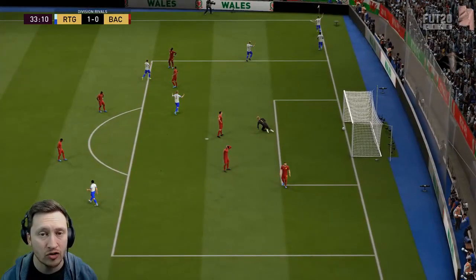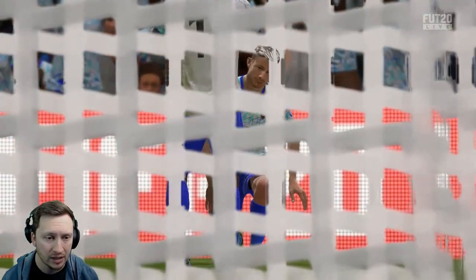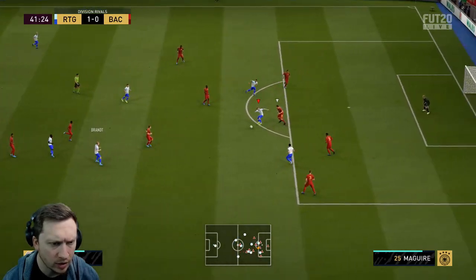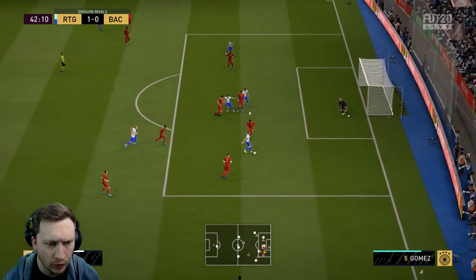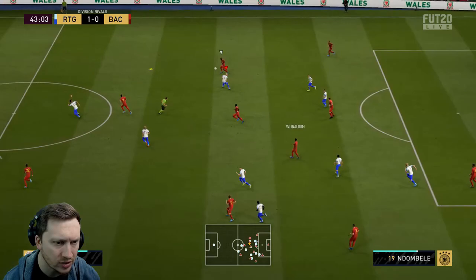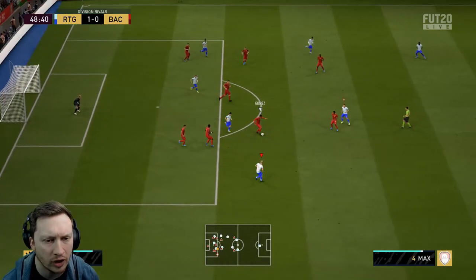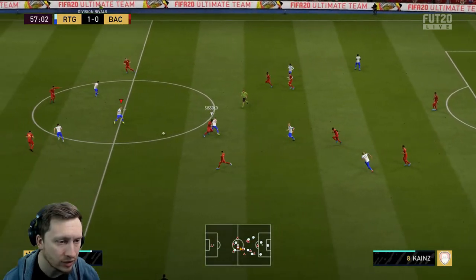It hasn't been relentless pressure but Kainz has been instrumental through the middle — a very, very capable player. Boteas, on the other hand, has been absolutely dreadful in front of goal. Kimmich makes a good challenge, ball comes to Kainz, good turn, goes forward with a heel-to-heel. He's got very good ball control and he's quite good at shielding from the front. He just bursts onto it, nice agility to take it past the defender, and gets it into the path of Kimmich, who gives it back to Kainz.